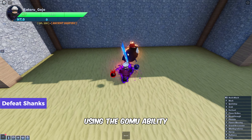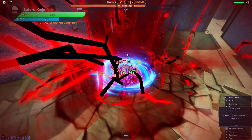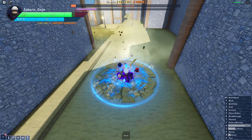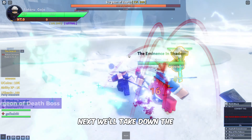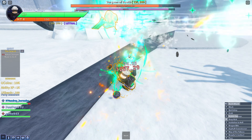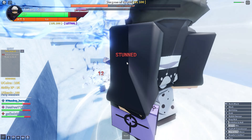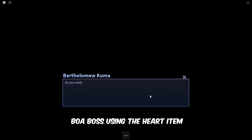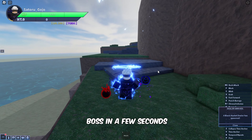Now let's defeat Shanks using the Gomu ability to proceed forward with the quest line. Next, we'll take down the Surgeon of Death boss with the help of Gomu ability as well. Then head to Valentine Island, where you can summon the Boa boss using the Heart item. Equip the Heart in your hand and press it to spawn the boss at that spot.